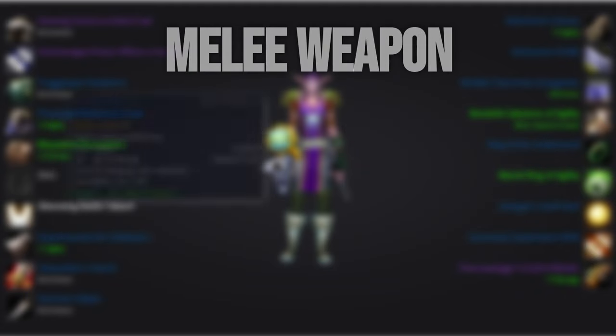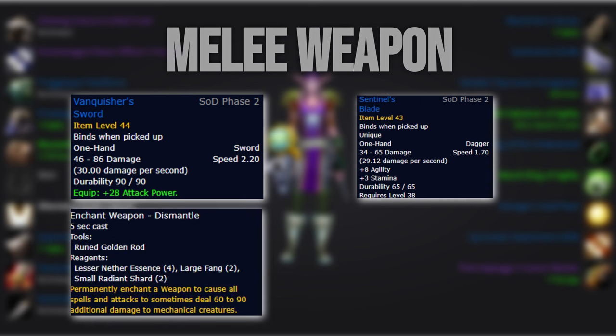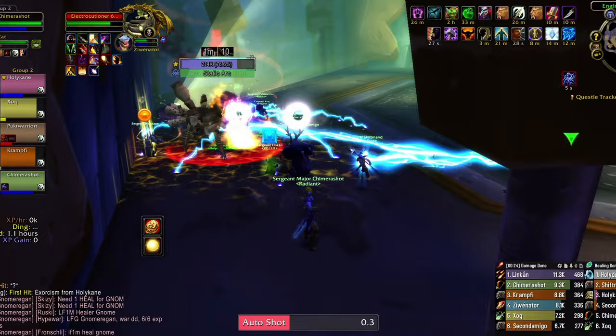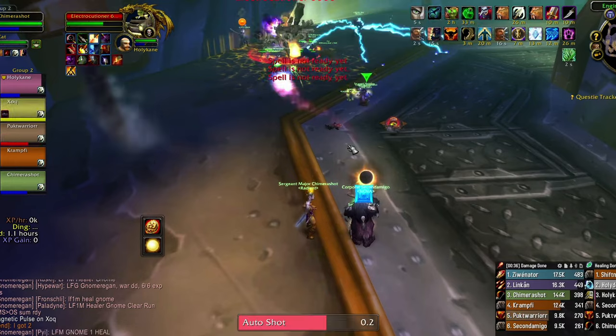For melee weapons, you'll want to run Vanquish the Sword and Sentinel's Blade. The reason we want to run these over an off-agility two-hander is: A, it's simply more attack power, but B, with two weapons we can apply Dismantle to both and use Lesser Wizard Oil on both. Serpent Sting scales 1-to-1 with spell power, and Arcane Shot has a spell power coefficient of 43.5% and 140% crit scaling, making bonus spell power absolutely worth picking up. I'll link the full BIS in the description and make updates if things change. I'm also looking to make additional build guides for the SoD Hunter after more testing — if that's something you're interested in, make sure to subscribe.